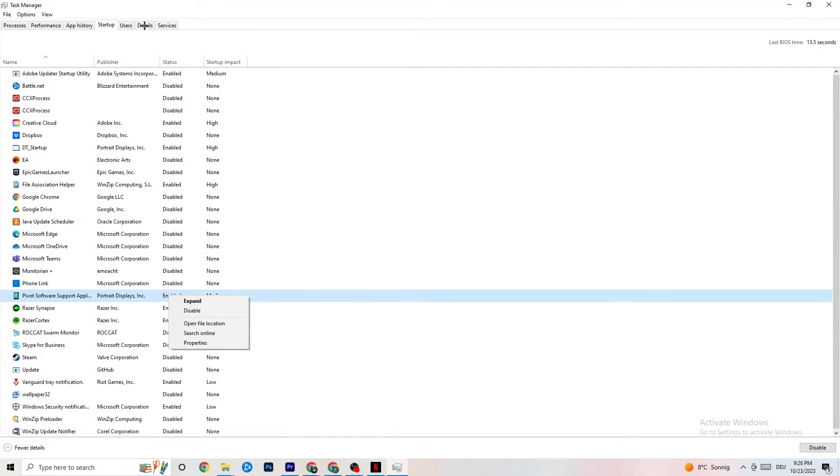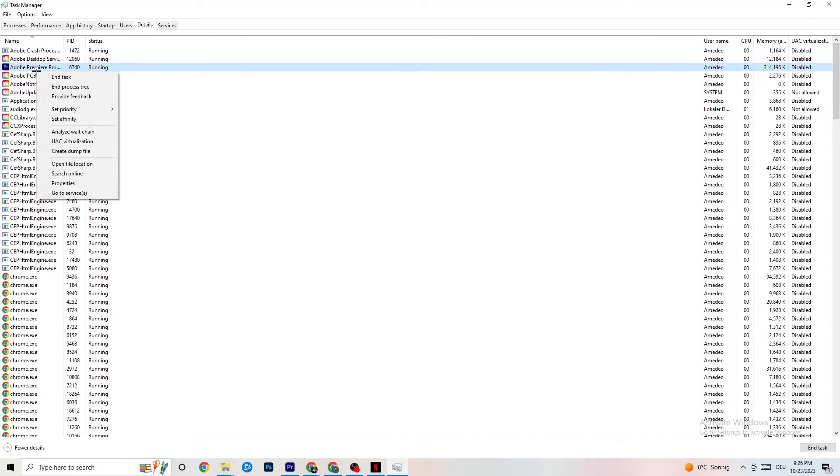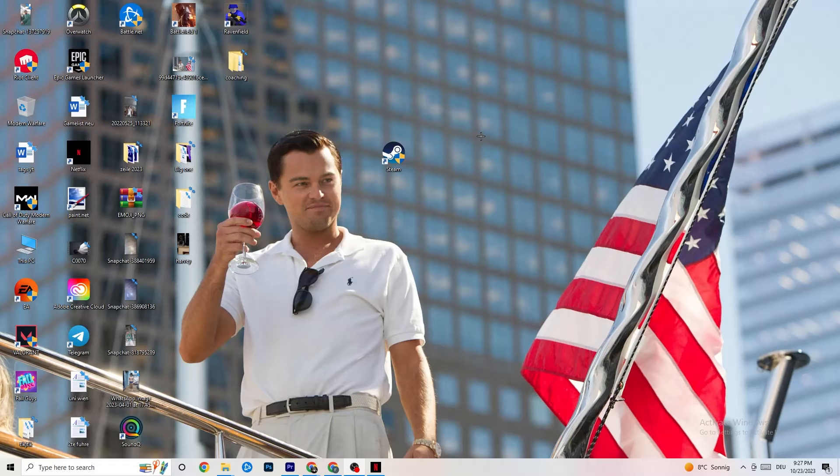Next, click on the Details tab in Task Manager. You'll need your game running for this — I don't have it running right now. Right-click the game process and go to Set Priority. You'll see options like High and Real Time — try High or Real Time and see which works better. This will assign CPU priority to your game so more performance is directed to it.